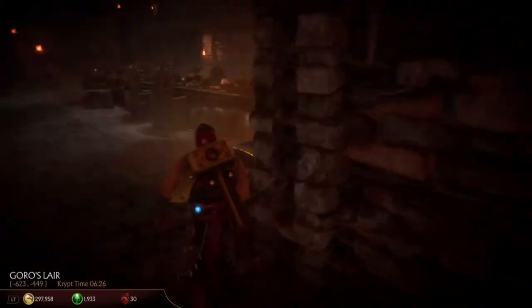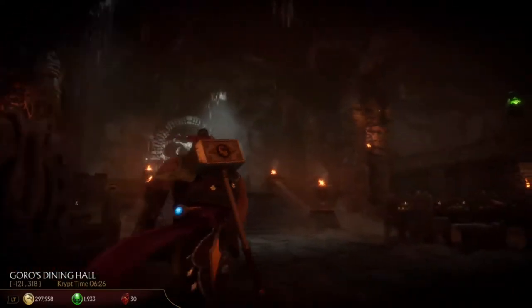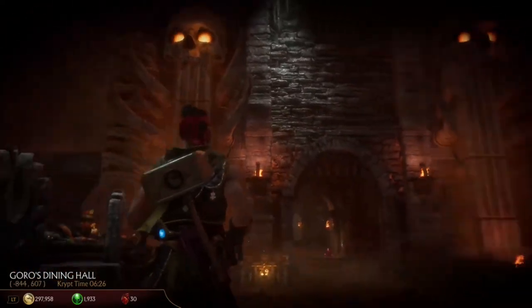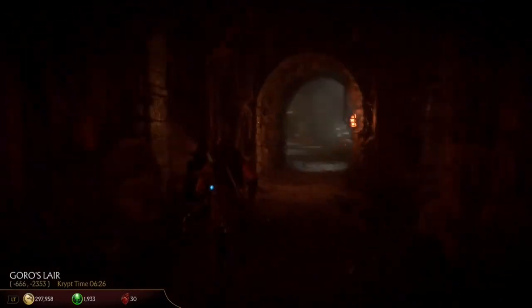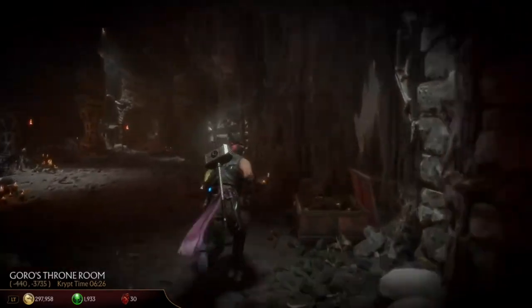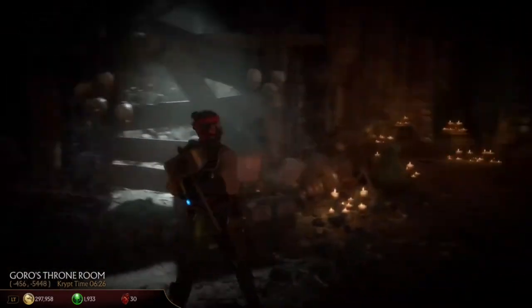These are the types of chests you can use Scorpion's Spear on. There will be a flying torch somewhere that you can interact with — Y on Xbox or Triangle on PlayStation — and you can pull down a little fire thing and it'll open the chest up.